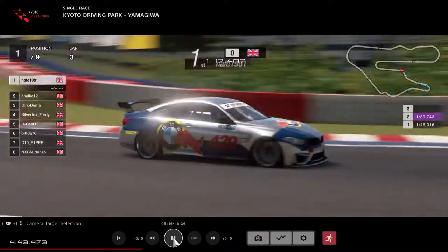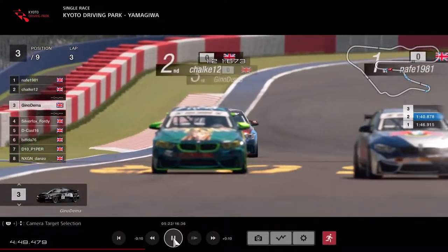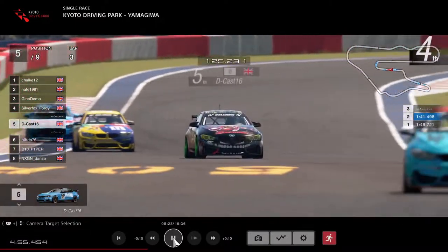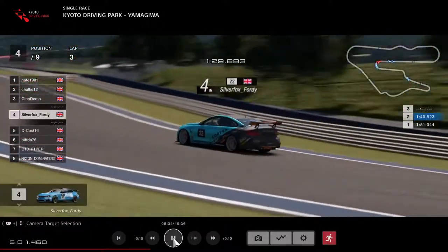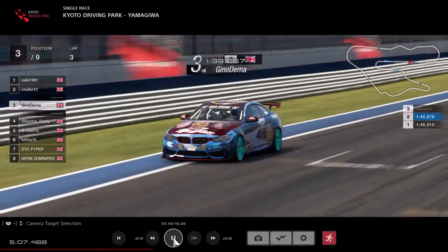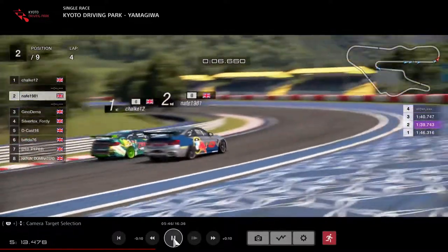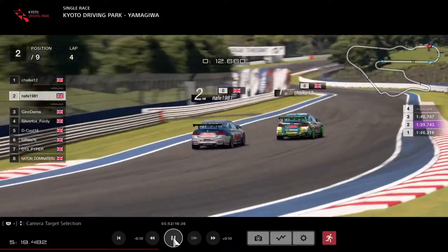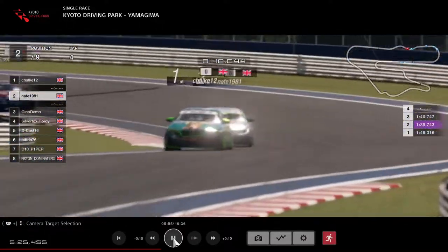Back up the front, Nafi and Chalk giving it their all - Chalk biding his time to stay in that slipstream. Gino Demer is there as well. Silver Fox 40 is not too far behind. D-Cast running a little sideways in that Avengers livery - very striking, very nice. Silver Fox pushing, catching into the top three - going to be a good battle.